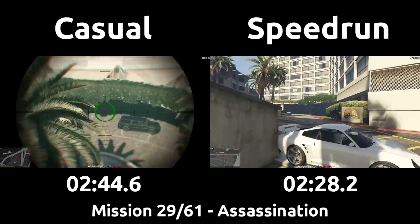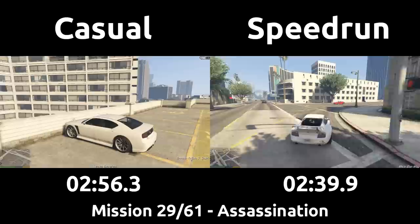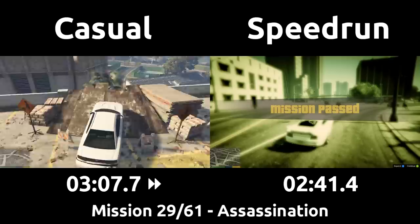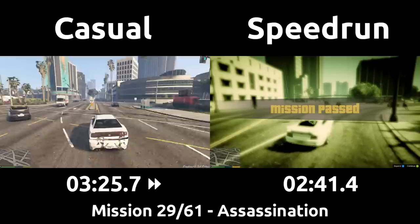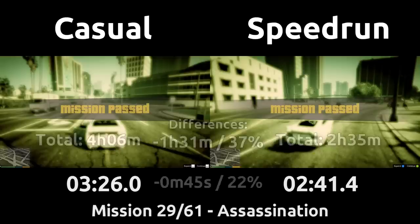The timer ticks down and the speedrun headshots the target with a submachine gun, then drives away before the game even confirms the kill. The casual nabs the guy just a moment later and then has to worry about escaping. The speedrun gets away clean and ends the mission headed to the next boiler suit setup. The casual finds the ramp on top of the parking structure and uses that to get down, which nicely avoids any shootout or police chase. Thanks to that, the casual finishes the mission only 45 seconds behind the speedrun — both around 3 minutes long for only a 22% timesave, about expected for the simplicity of this mission.